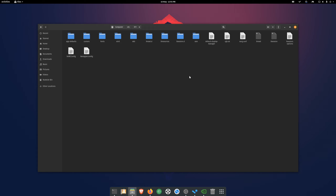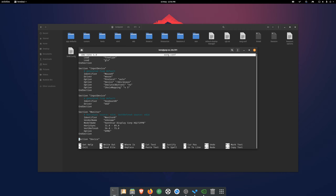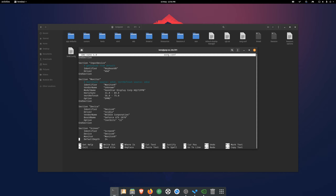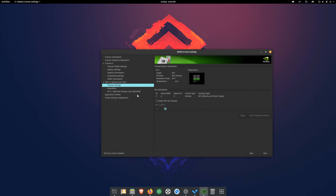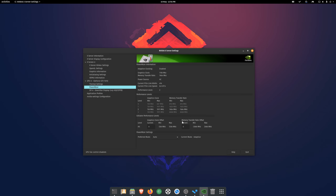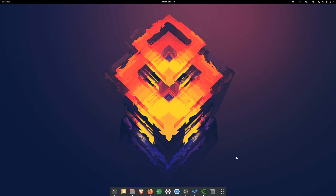Next, navigate to the folder '/etc/X11' — the Xorg config file is there. To edit it, right-click and open terminal, then enter the command to open the file with sudo. In the device section, add the line: 'Option "Coolbits" "12"'. Save with Ctrl+S, then Ctrl+X to close. Restart your machine and you'll be able to control your fan speed and overclock or downclock your GPU. It's very easy and straightforward to set up gaming on Pop!_OS — if you have any questions, leave a comment below.